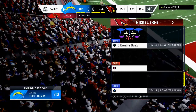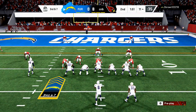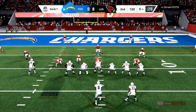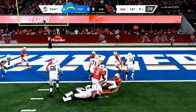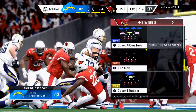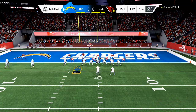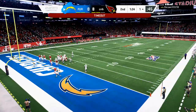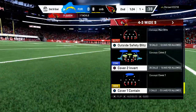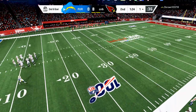Depending on how much yardage he gets, after this down we're probably going to go into a Cover Three. He goes underneath again — hits his flat, we rally and tackle. Now we're going to go with Cover Three Buzz and see what we can do. There's the run — good call. Now we're down in a run set. The defense I like here is the outside safety blitz. He goes gun empty so we're going to go to the Cover Two Invert look and we're going to blitz two people.